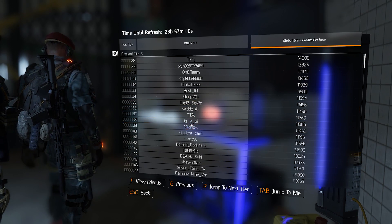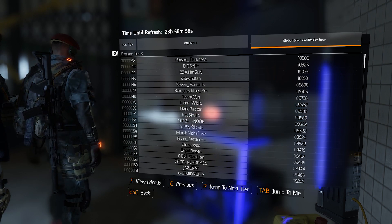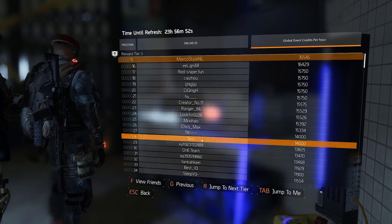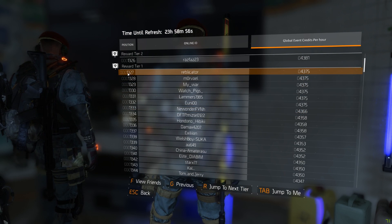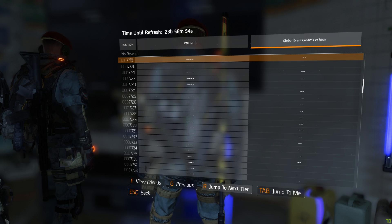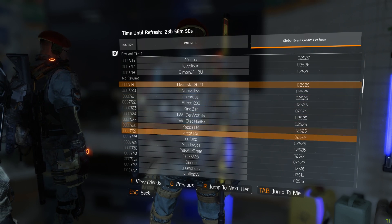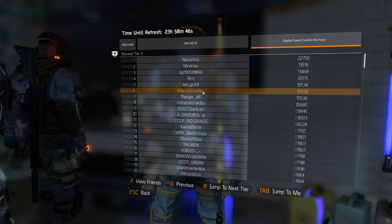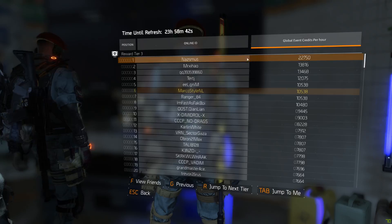I don't have the exact numbers so I could be a bit off, but from what I could gather, the top 50% of the player base will be able to place themselves in tier 1 or higher, which means they get one of those masks. Then above that, around 10 to 15% of the player base will be able to place themselves in tier 2, giving them two masks. And then only the top 2 or 5% of players will be placed in tier 3, granting them that last mask as well.